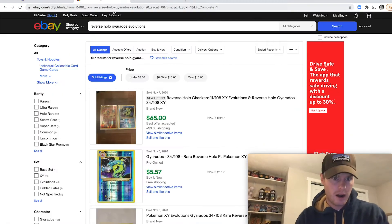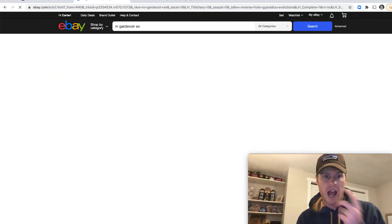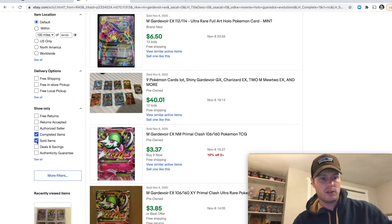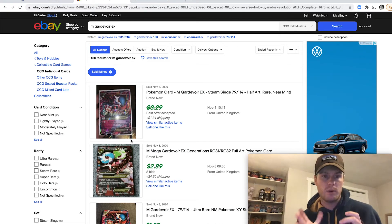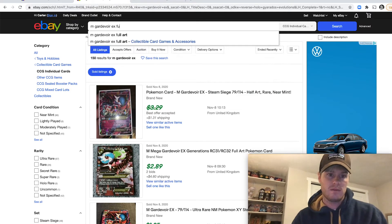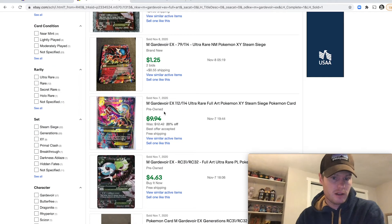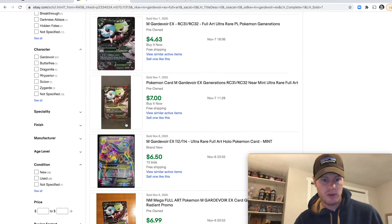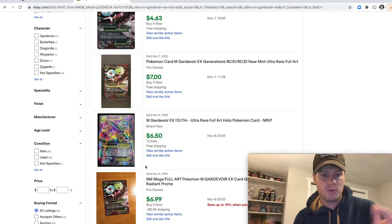Next step: we've seen the card and its market price on TCGPlayer, now we go to eBay and look up the same card, because this is where people are actually selling it. eBay has a function for completed and sold items — make sure those are checked. This tells you what has sold in the last few days, which is a really good gauge of what somebody would actually pay you for your card. We're looking for the full art — here it is.